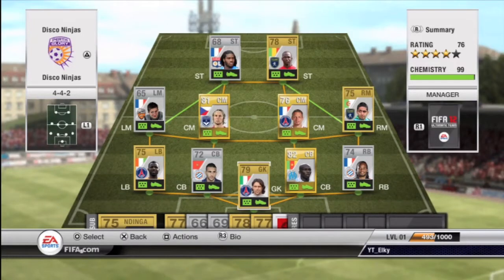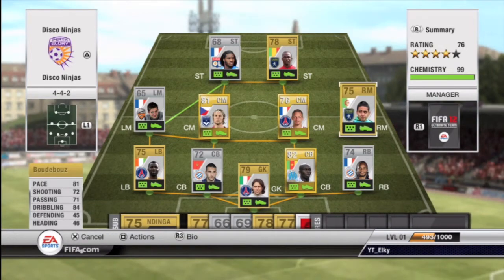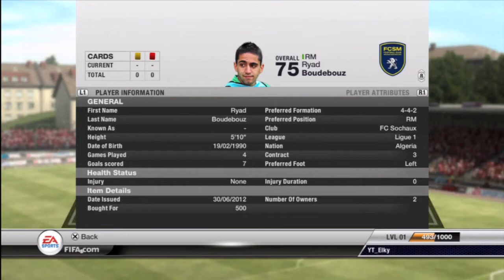Hey everyone, it's Elky here and welcome to episode 1 of my Bargain Buys. The player we are doing today is Riot Boutalouz, and he plays for FC Saussure in the French League 1. He cost me 500 coins — you can get him for anywhere from 350 to 500.